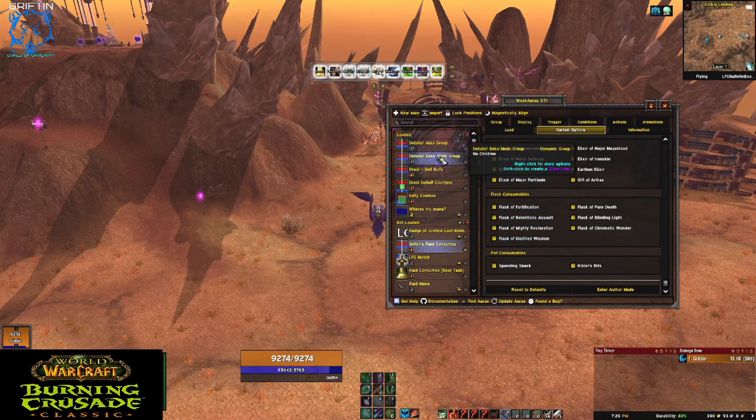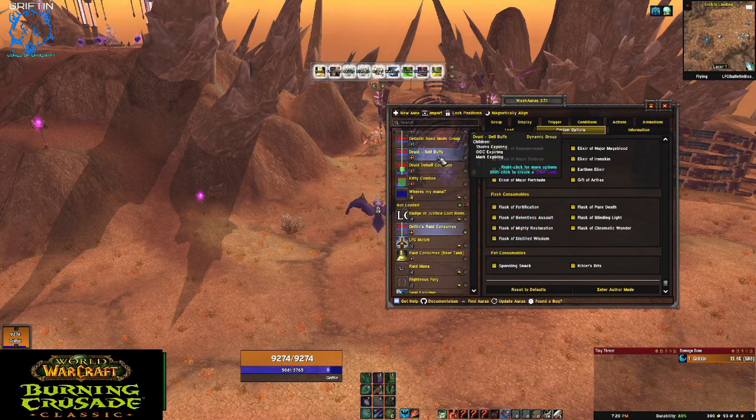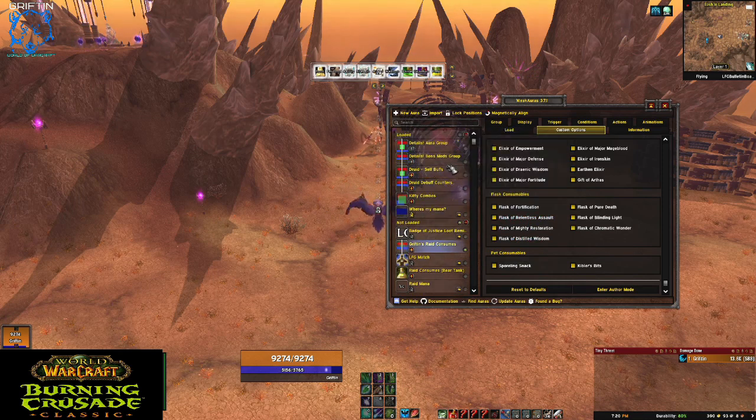A lot of the stuff I have is in my profile. If you see anything here that you'd like, just check out my WAGO profile — it'll be in my YouTube channel description so you can grab it from there. Okay, so let's talk about how these things work. Let's create one and I'll show you what I'm doing and why, because they're actually pretty simple.